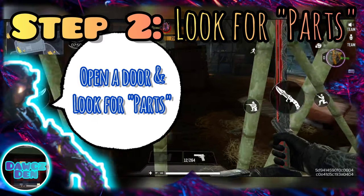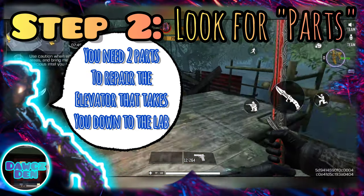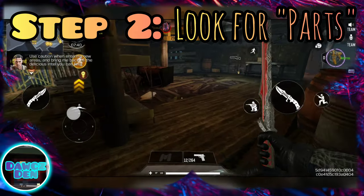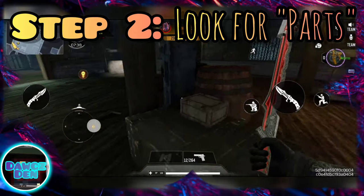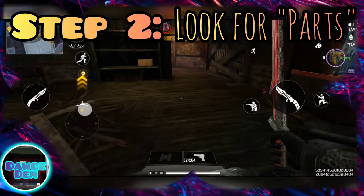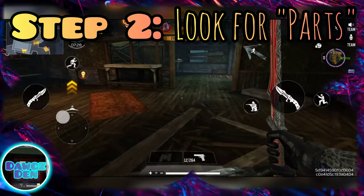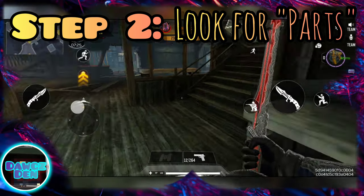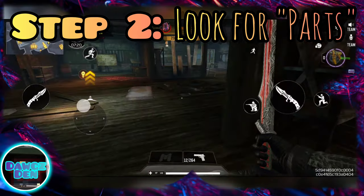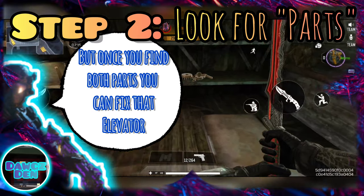Step two: open a door and look for parts. You need to find two parts to repair the elevator that takes you down to the lab. Use caution when entering new areas. It may take a little searching, but once you find both parts, you can fix that elevator.